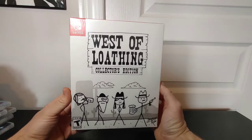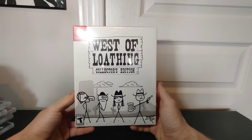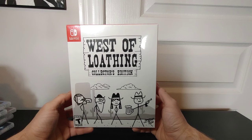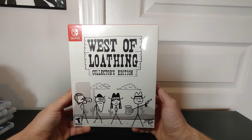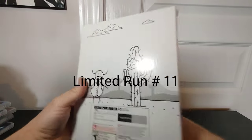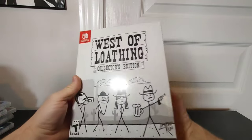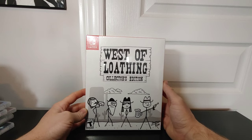Last up for Limited Run is West of Loathing — this is the collector's edition. I was actually just looking for the basic edition but saw someone had it on the marketplace for around $140, so I grabbed it because you get everything with it. I haven't opened it yet, but there are unboxing videos of it. I believe you get a bandana, some playing cards, the game, and a couple other knickknacks.